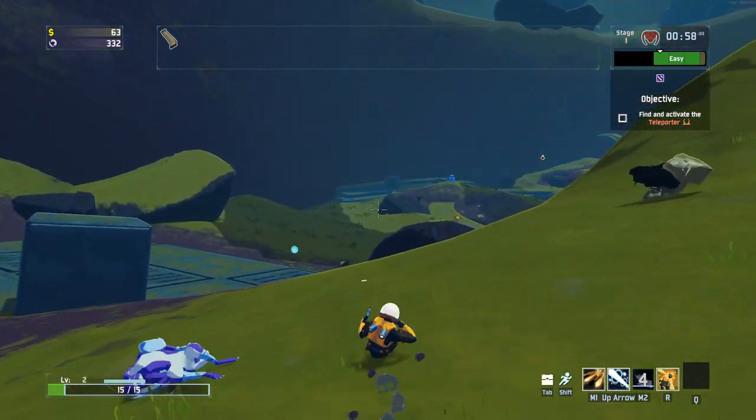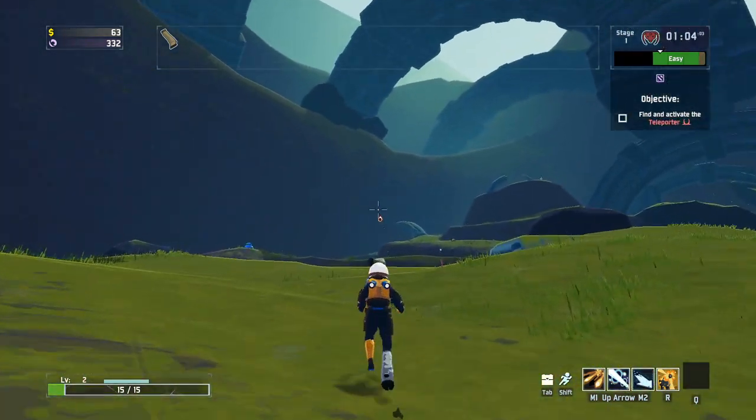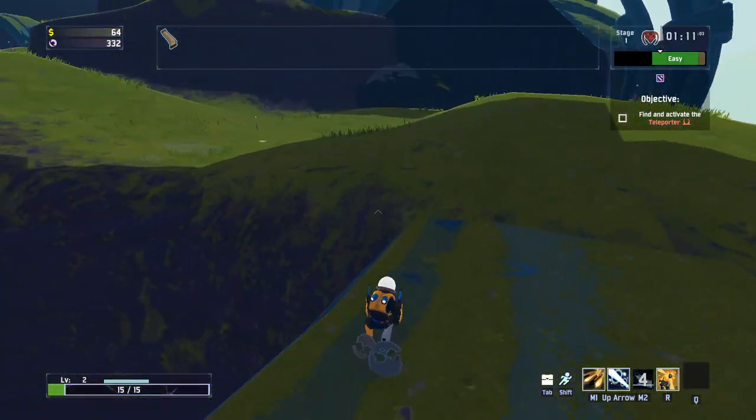I think getting hit by basically anything is a death sentence. I mean, it's not going to kill us in one hit, but it puts us in a position where we could get killed in one hit. So we really want to be careful about taking any damage whatsoever. Looks like our teleport was just over there - this is a nice starting area, probably one of my favorites.